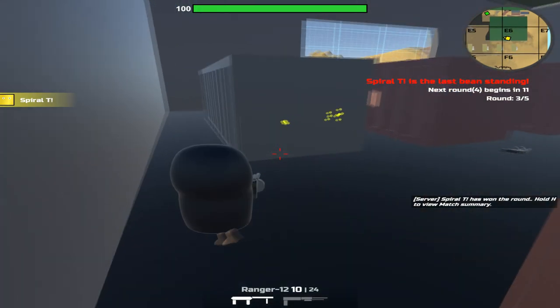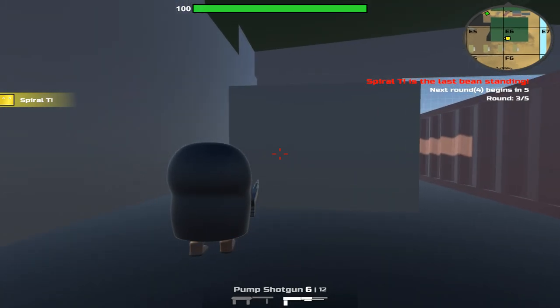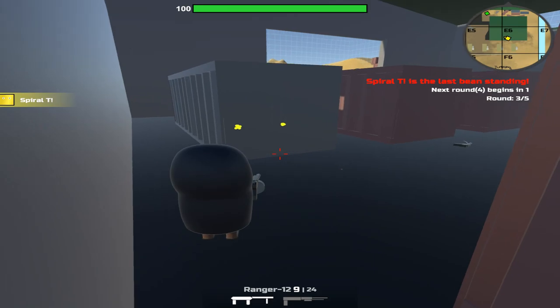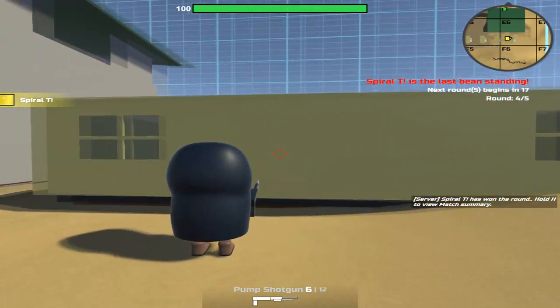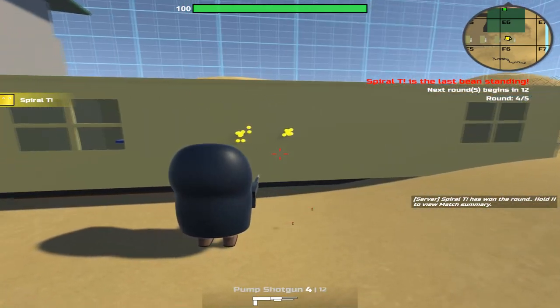The same thing applies to the Ranger. In this clip I'm going to show you now, the Ranger and the pump both have the same type of spread — the Ranger has a little bit less spread though, but it's still there. My advice: get a reflex sight for that pump and just go to town, and this will dramatically change the amount of close-quarters kills you get.